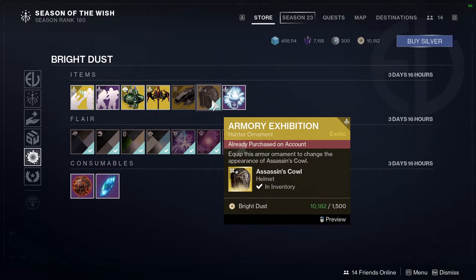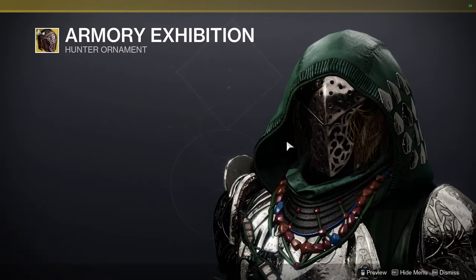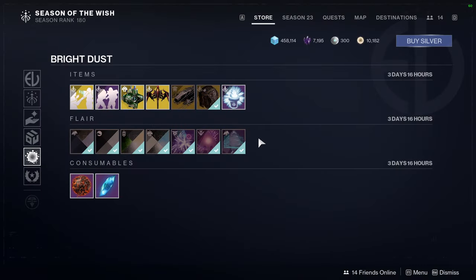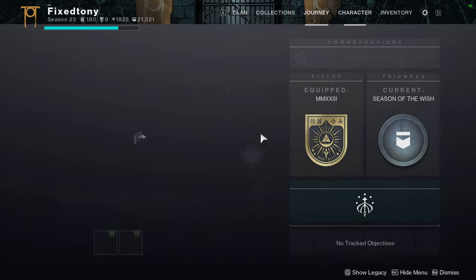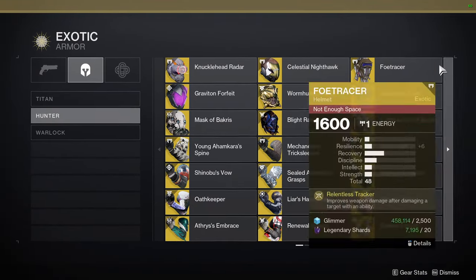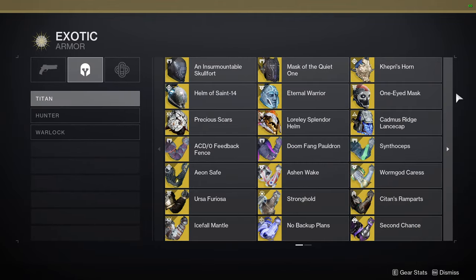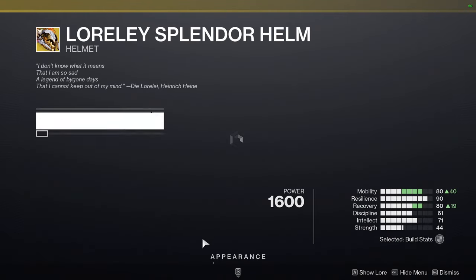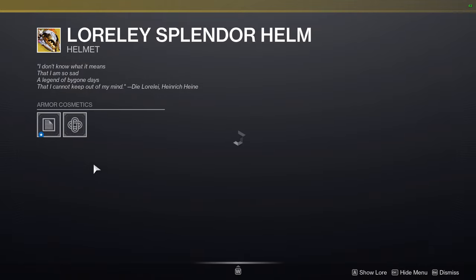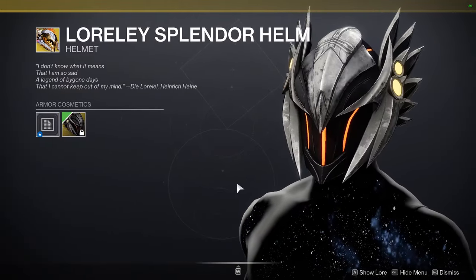At the bottom we have Armory Exhibition and the other ornaments, which are finally being sold. For Hunters it's the Assassin's Cowl new ornament. For Titans, you ended up getting the new Lorelei Splendor helmet ornament, which is really, really cool, and I definitely recommend it.